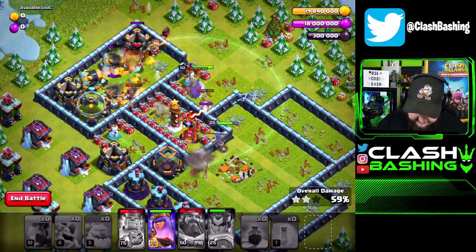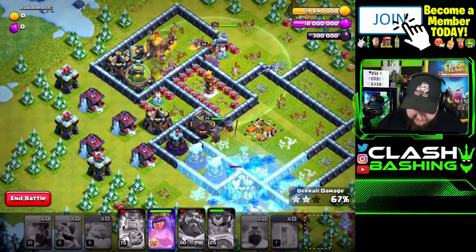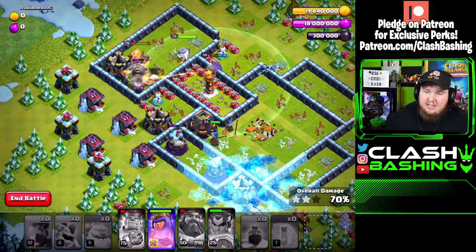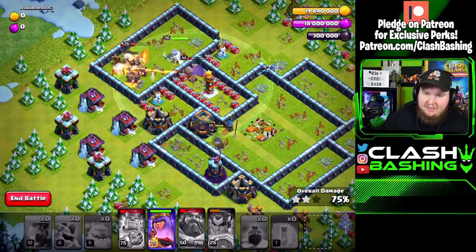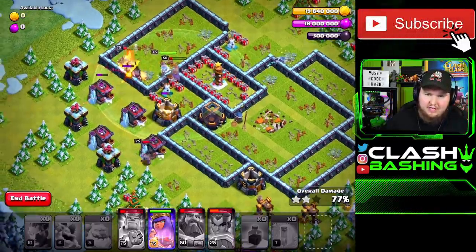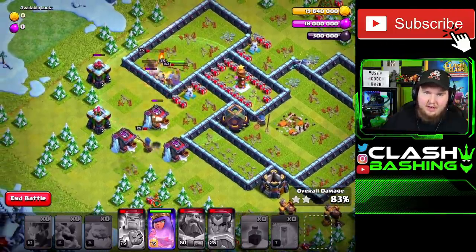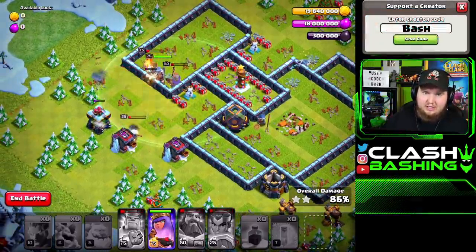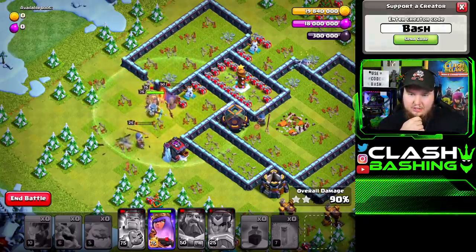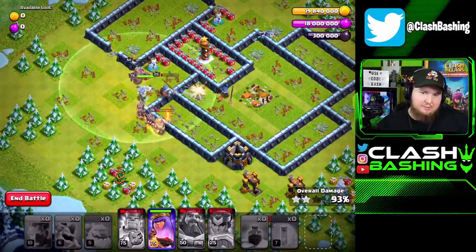So far we're looking pretty nice. It's really going to be all on the heroes here — you're really going to lean heavily on your heroes. Our royal champion's looking nice. We still have all those archer towers on the outside, but we have our queen over there. Honestly, you might have to try this multiple times — I don't know how I got this the first time. I got lucky that I had enough to finish off the king at the end. But check this out — we're gonna get through and get the three-star on this base, and that's how you beat this challenge map.